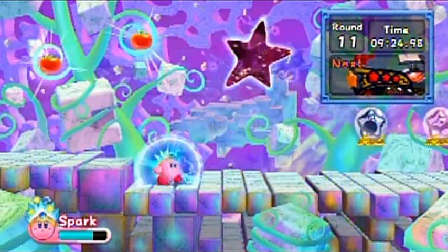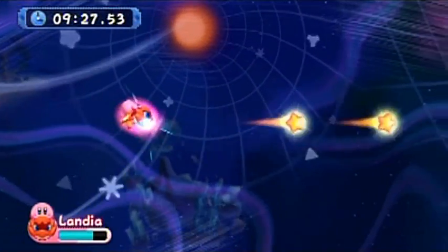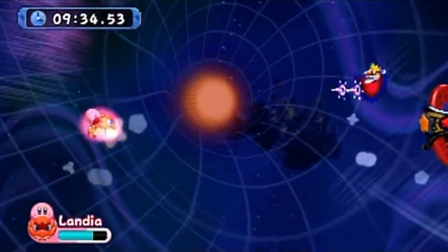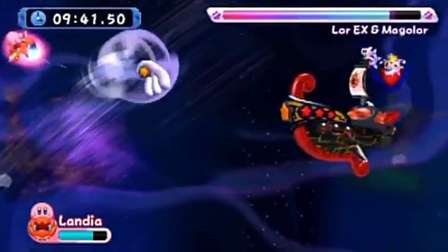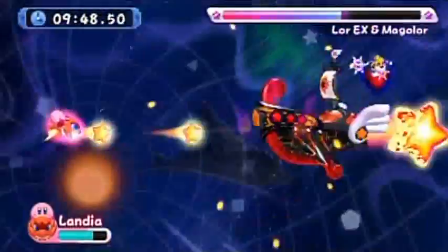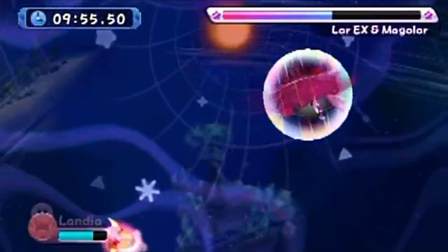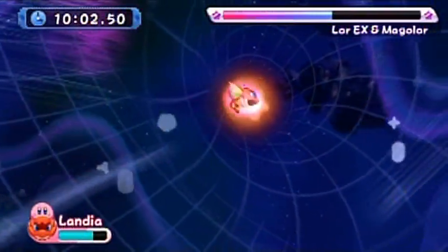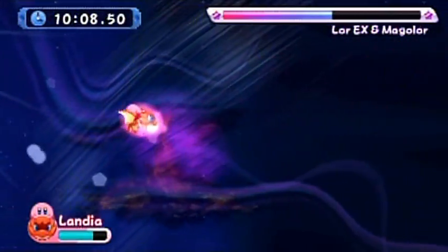Now there's a change of scenery for the final five. I don't think I need the tomatoes — I beat the Lor EX without much trouble, so I'll try to do it without taking a hit for fun. The hardest has yet to come, I need to conserve energy for the True Arena. It's easy to dodge that attack — just get in the corner. It seems like this boss has less HP in the True Arena. Whatever you're going to do, it's not going to work as long as I keep moving. I'll go back to the foreground so I can shoot.